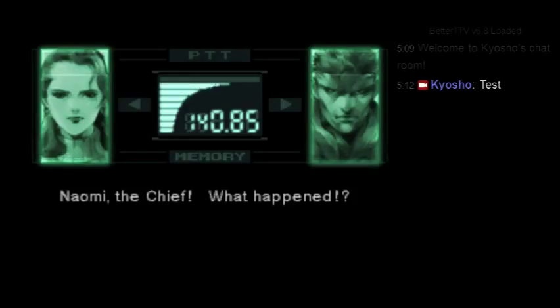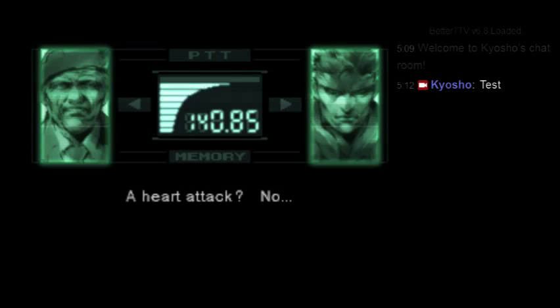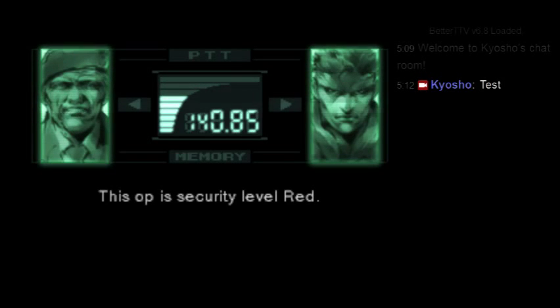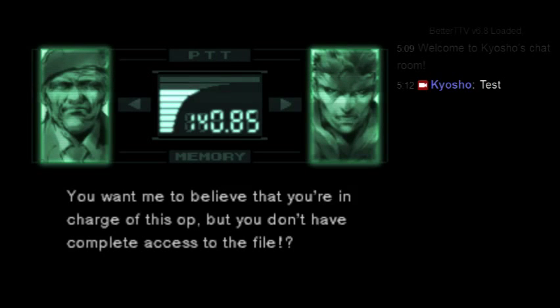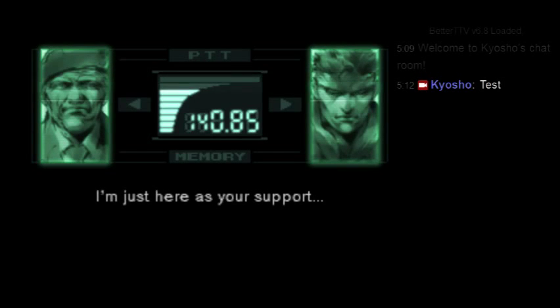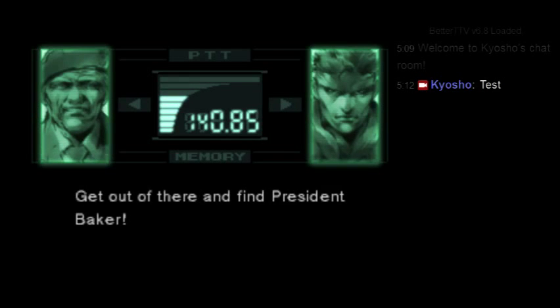Naomi! The Chief! What happened? It looked like a heart attack. Colonel, are you hiding something from me? Absolutely not. This op is security level red — you need the highest clearance to access the complete file. The Secretary of Defense is in operational control; the Colonel is just there as support. Snake is ordered to get out and find President Baker.